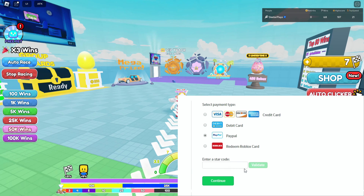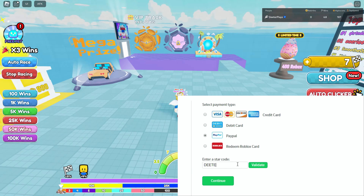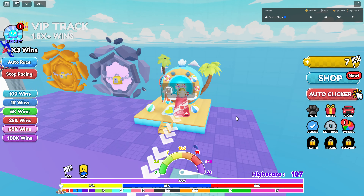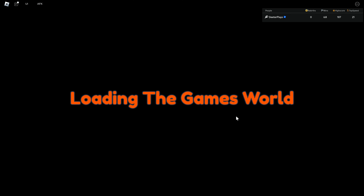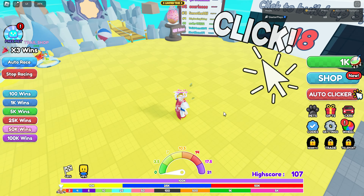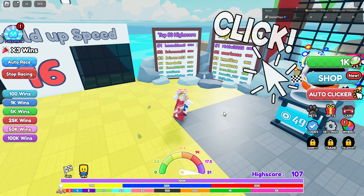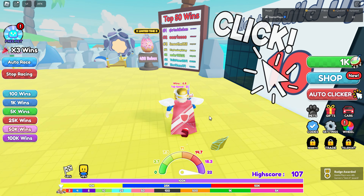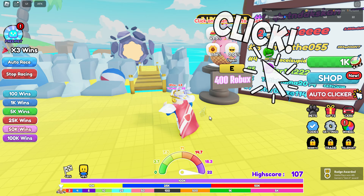I'm going to show you how to get the silvers and the shines in the game Race Clicker. As soon as you start out, there's a teleporter over here for the event. You can just play the basic game because you're going to have to do some stuff for the quest, but first let me show you where all the shines are located. They're all really easy to find — they're kind of small so you have to get close to click on them. Just watch where I go and I'll show you where all five of these shines are located.